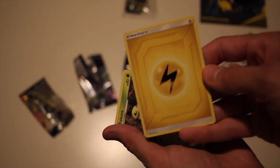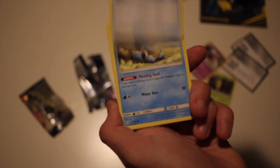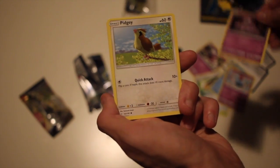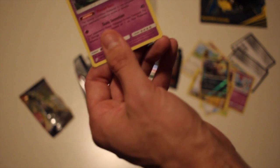Pack two: we have Kakuna, Nidorino, Judge Whistle, Squirtle, Tentacool, Grimer, Pidgey, Dratini, Pangoro. Muk is our rare — very anticlimactic unfortunately. So both packs so far have given us just regular rares. Nothing too interesting. Let's hope we can pull something good.